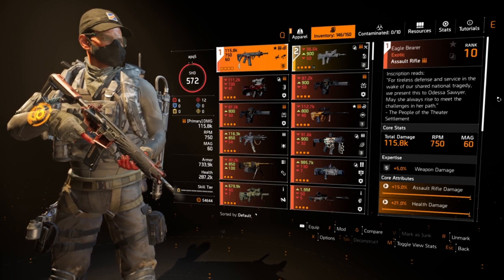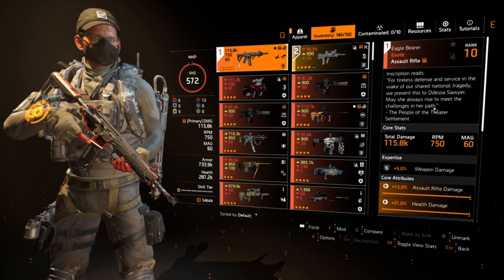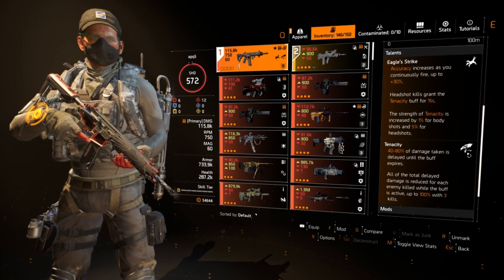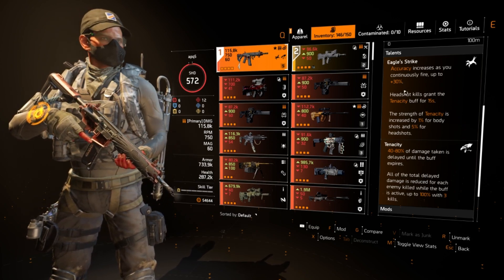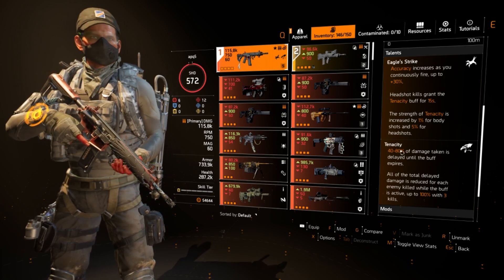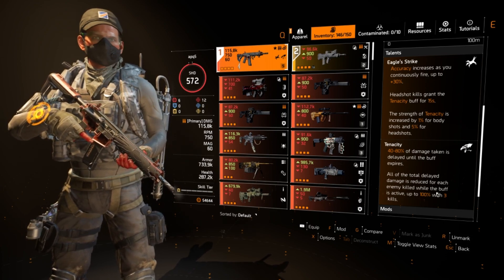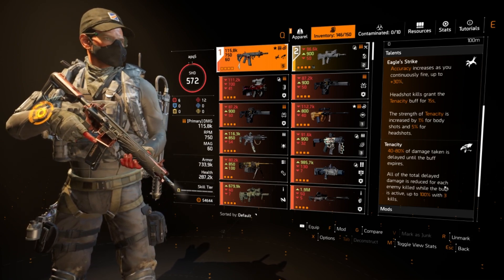You have a lot of freedom with weapons, which is one of the key aspects of why this build is so good. While not everyone will have it, the Eagle Bearer is really strong here. The rate of fire isn't as high, but it's super accurate at range. With its talent Tenacity and Eagle Strike together, you get a lot more accuracy as you fire. With headshot kills you can take 40–80% reduced damage, though three kills in PvP is unlikely. This build works better in PvE but is really strong in PvP if you play your cards right, taking gunfights from more reasonable distances and competing with snipers at longer range.